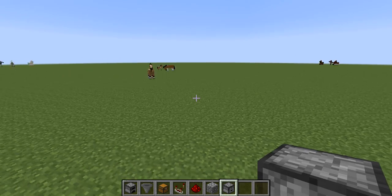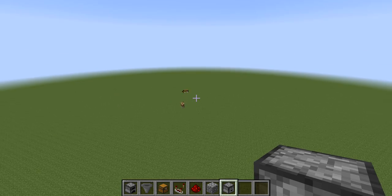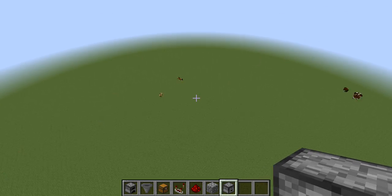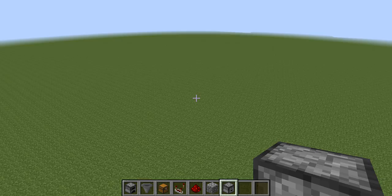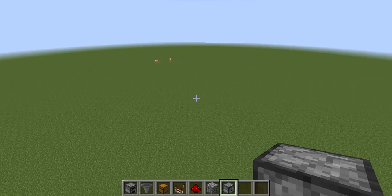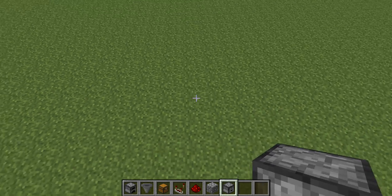Hey guys, JimboEvon here, and today I'm on this newly generated world as you can see right now. We just started this awesome world, and pretty much it's going to be the start of my new series. This series is going to be pretty much where I do awesome redstone buildings, all that cool building stuff, and I'm going to show you guys in the tutorial. Today I'm going to be showing you an advanced slash compact auto refueling charcoal factory. So let's go ahead and make it.